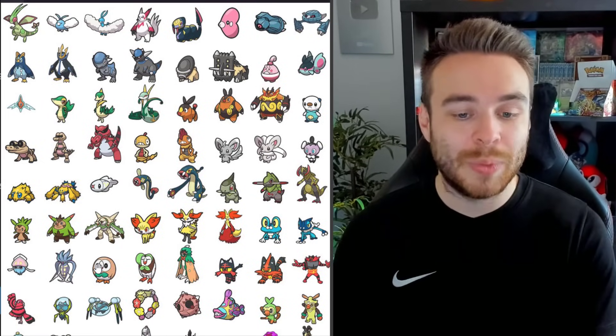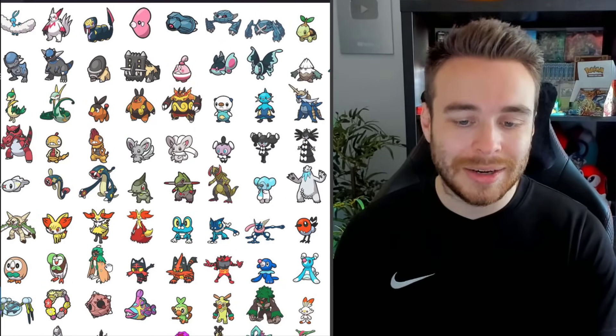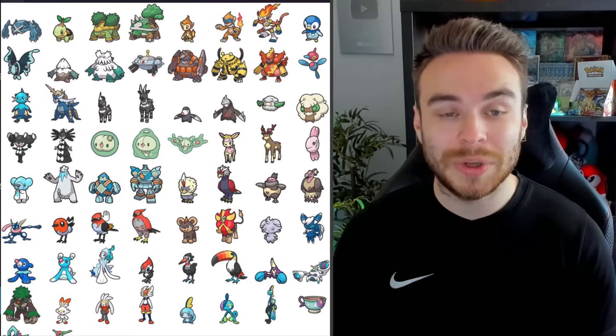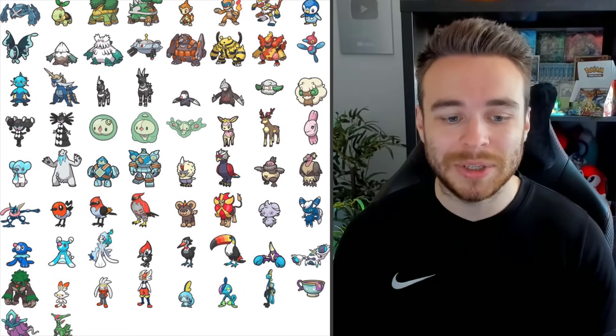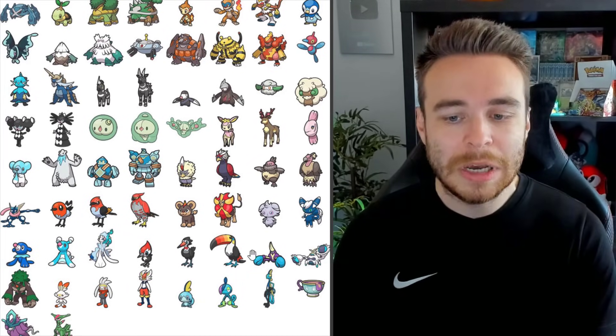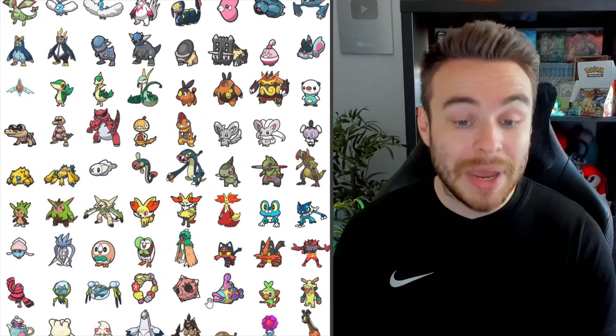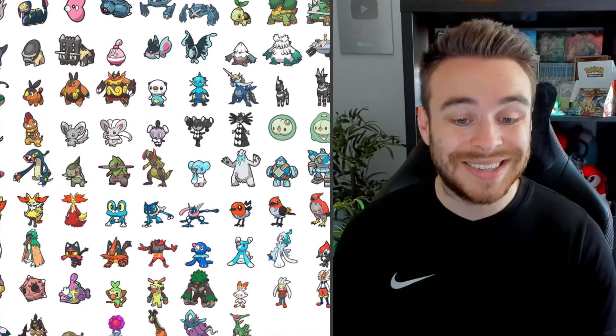Moving on to Gen 7: we have Rowlet, Dartrix, and Decidueye. The Litten line. We have the Popplio line. We have the Toucannon line as well, which is finally making its way to the Switch — it wasn't available on Switch before, so that's cool. The Crabrawler line. We also have Oricorio. The Cutiefly line. Comfey, Minior, and Bruxish. Those are all the Gen 7 Pokémon.